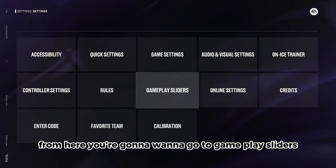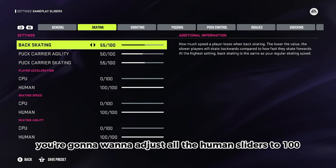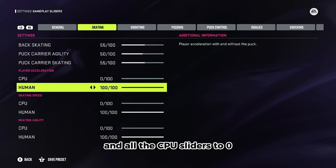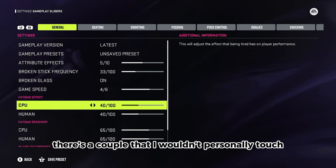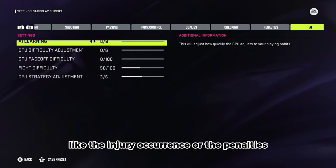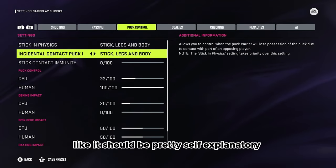From here you're going to want to go to Gameplay Sliders, and in Gameplay Sliders you're going to want to adjust all the human sliders to 100 and all the CPU sliders to 0. There are a couple I wouldn't personally touch, like the injury occurrence or the penalties, but other than that it should be pretty self-explanatory.